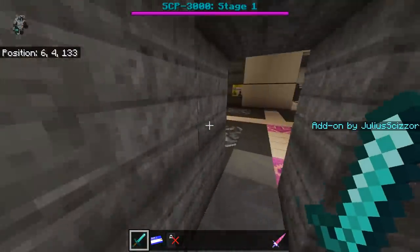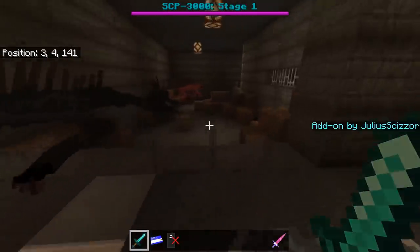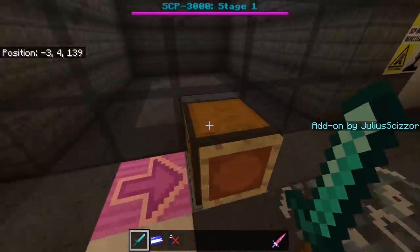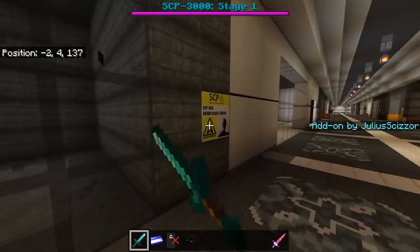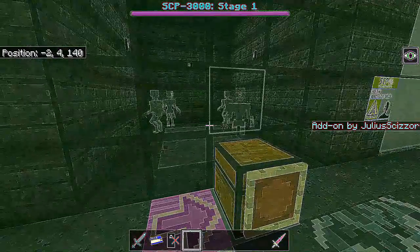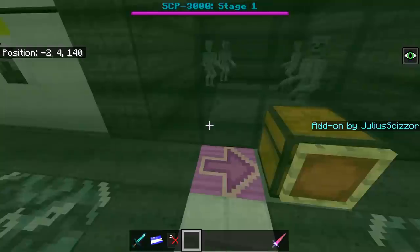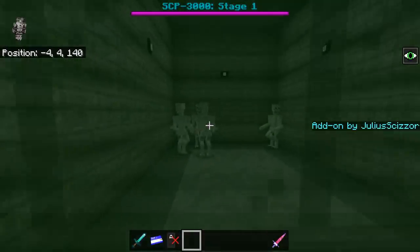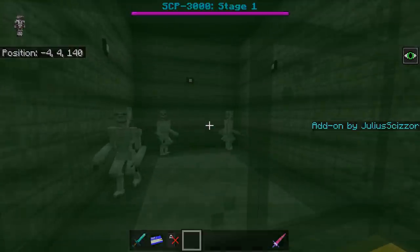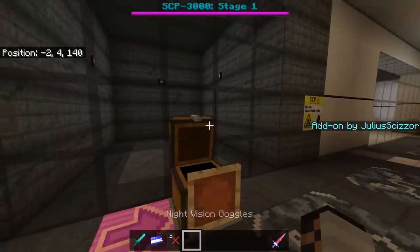You can hear UA-365 nearby. This is SCP-966, the sleep killers — you wear night vision goggles with an epic overlay I made, and you can see them through it. There are four of them. Take the goggles off and they can't be seen anymore — really cool, took very long to make.